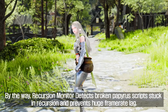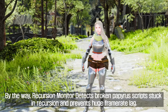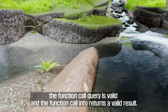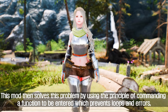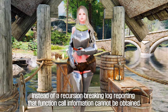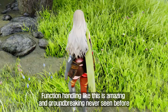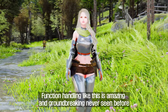Recursion Monitor detects broken Papyrus scripts stuck in recursion and prevents huge framerate lag. To break the recursion, this mod hooks right before the initial check that verifies if the stack is valid, the function call query is valid, and the function call info returns a valid result. It solves this problem by commanding a function to be entered, which prevents loops and errors. This is groundbreaking, never-seen-before function handling, and Recursion Monitor will do a great job improving your Skyrim framerate and eliminating stutter.